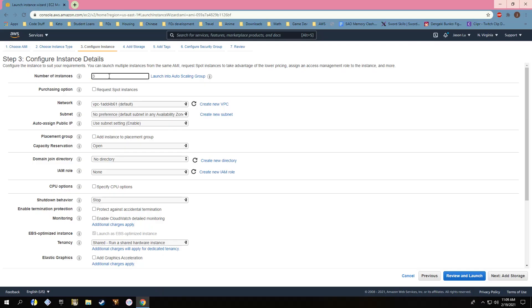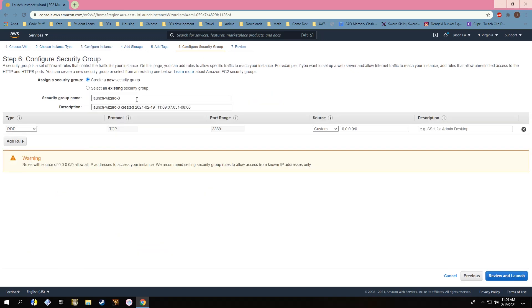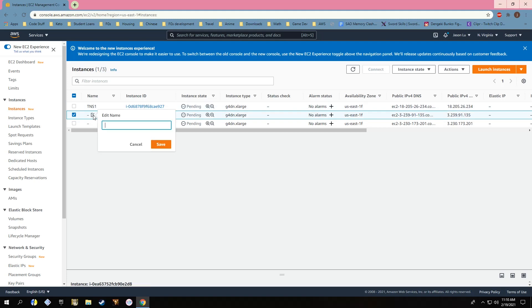Launch however many instances you will need with this save state simultaneously — usually that'll be one instance per match. Now login via RDP into each state and sign into the same Parsec account.